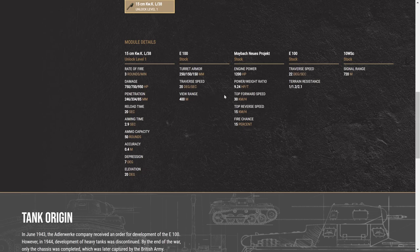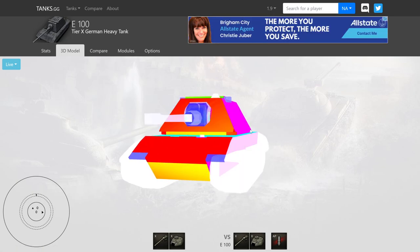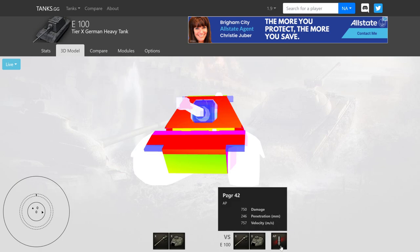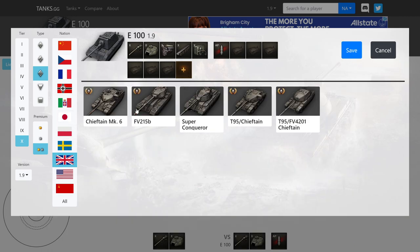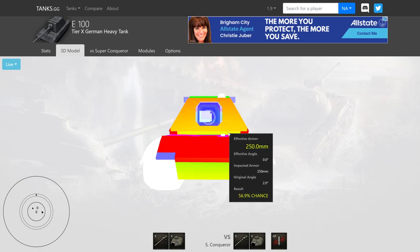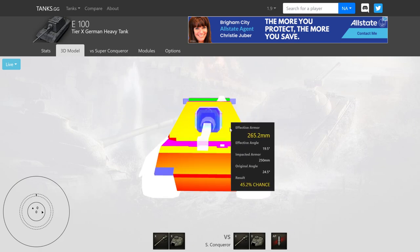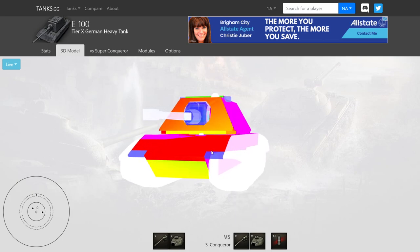Over in tanks.gg — this is an older version on patch 1.9 showing the 250mm frontal armor — it doesn't look too bad when viewed against the E100's own 246 base penetration. Against a British Super Conqueror, his standard rounds have a decent chance to go through the frontal armor, and with console penetration buffs applied he can go through on flat or slightly upward terrain without much difficulty. The lower plate is a weak spot, and the top of the hatch is extremely weak.